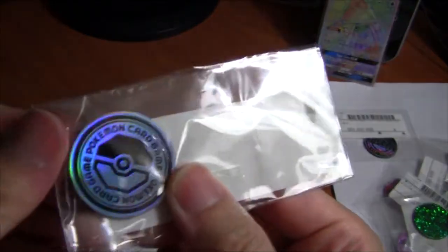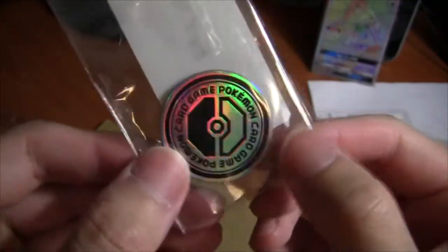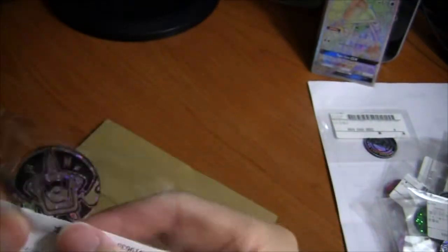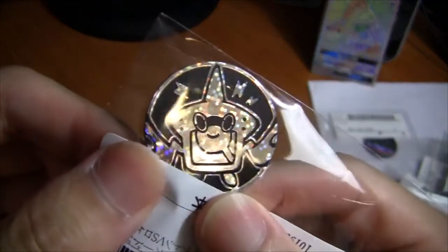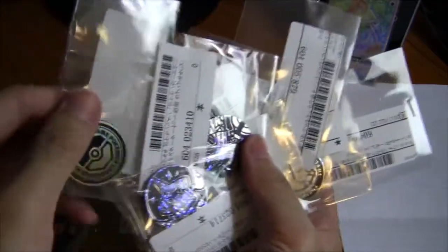This is from one of the Anniversary Premium boxes I think. This was the new Pokemon card game symbol. Tapu Koko! And last but not least, Rotom Dex. A whole bunch of coins to add to my collection. I don't have any other coins coming in so I'll be ready to show off my collection pretty soon.